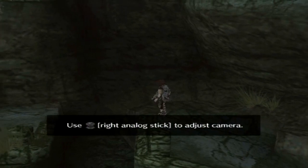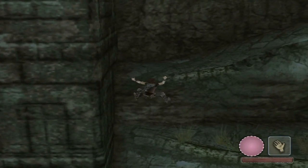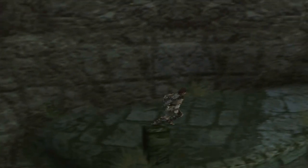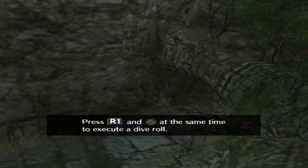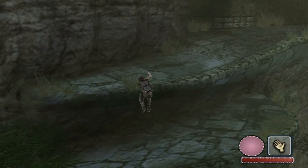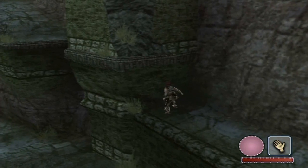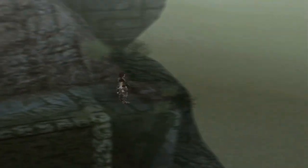Just press triangle to jump up here. You can adjust the camera to your liking and make that jump — Wander is a pretty good jumper. If you want to climb on ledges, jump up to the ledge, press R1, and then press triangle to pull yourself up. And then press R1 and triangle at the same time to execute a dive roll. You don't really need to use this much — there's no other times you need it in the game. But if you want to travel faster when not on Aggro, especially in areas you can't bring Aggro to, it is a lot faster. That's the temple way back there, so we've traveled quite a ways and we're up really high.